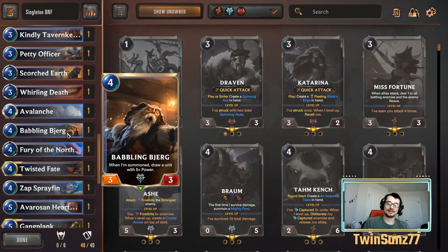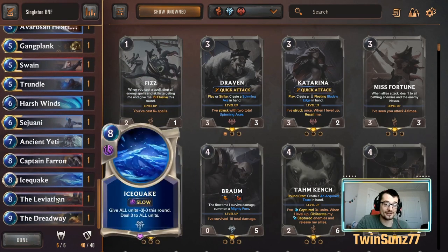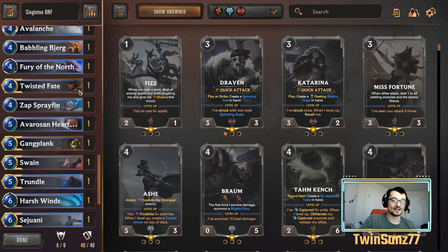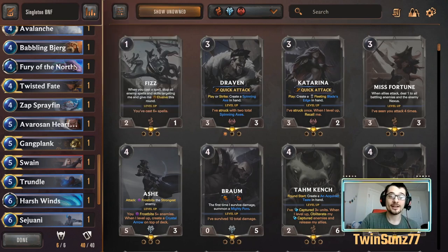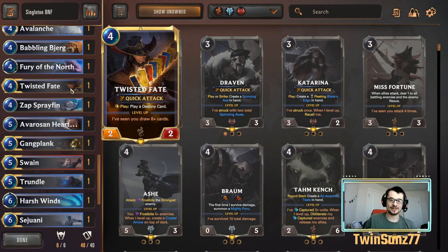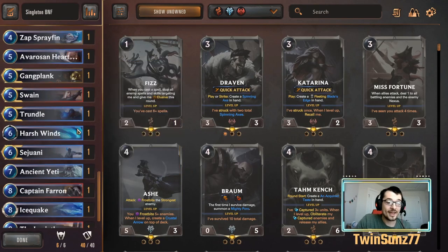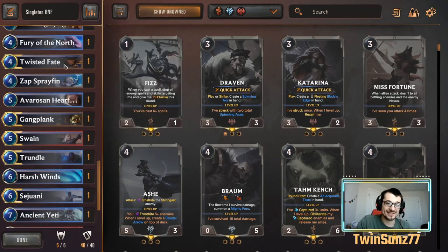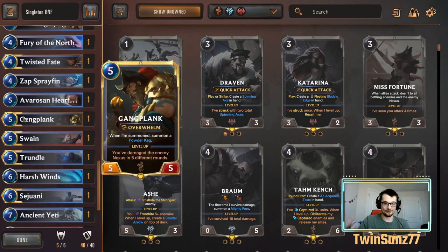Petty Officer buffs two units, which is good. Babbling Berg provides consistency by drawing a five-cost or more unit — very important because our five-plus units are Hearthguard, Gangplank, Sejuani, Yeti, Farron, and Leviathan, all very solid. On four you're probably going to find a really important drop coming up. Twisted Fate is the most versatile card in the game — three different cards for board wipe, a solid stun, or card draw. Zap Sprayfin also draws a card, which is very important in singleton.